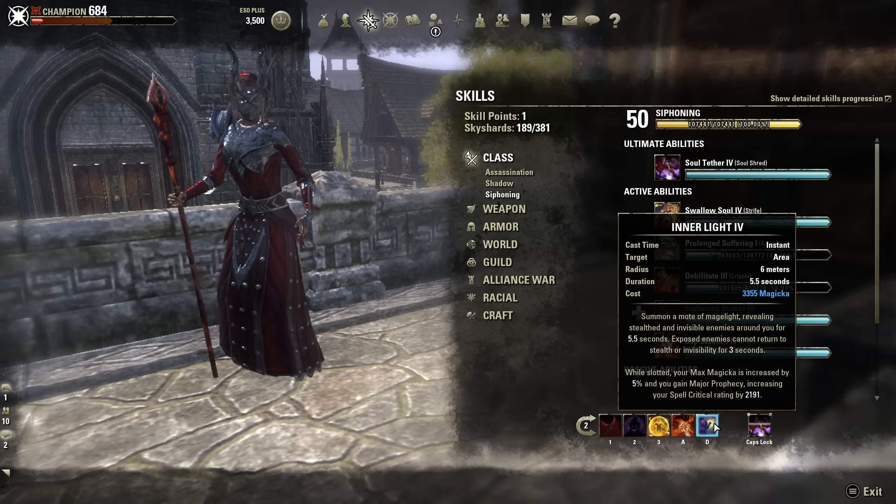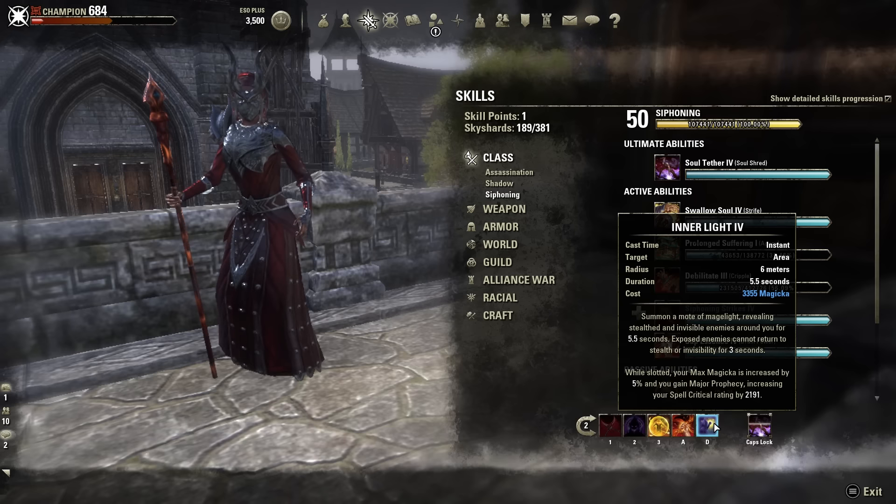The next ability is Inner Light. Since I'm running Stealth Detect potions, Inner Light is awesome because it further increases your Stealth Detection radius — giving you a 26 meter Stealth Detection radius. Anything close by in Stealth you will see; the only thing you can't see is an archer sniping from far away. This ability also increases your Max Magicka by 5% and your Spell Critical Rating by 2,121. This gives me my Major Prophecy buff, and when we swap to our Resto Staff after applying DOTs and channel those heavies, our dots deal increased damage with increased critical potential.